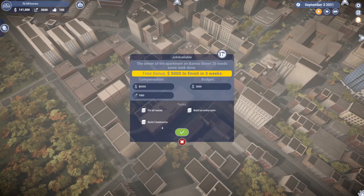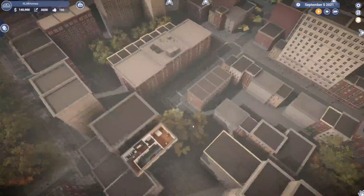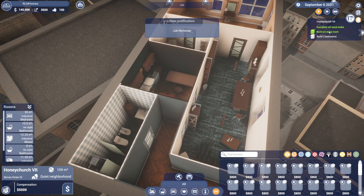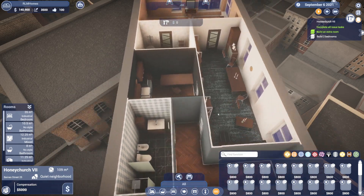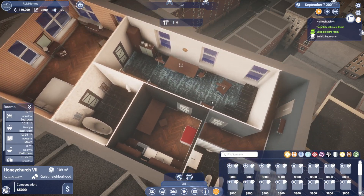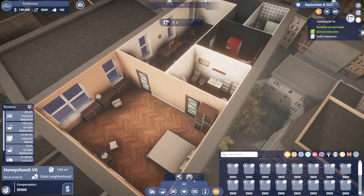Just got some fat stacks — 141 and a half thousand, that's crazy. The job says build two bedrooms, fix all issues, build an extra room, complete all issue tasks. I've had an issue where one bedroom wouldn't register. I'm gonna split this room up — let's go to furniture.